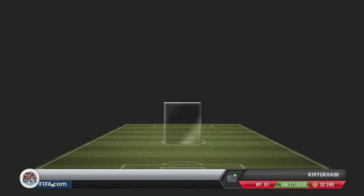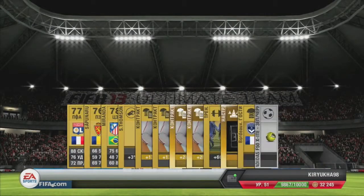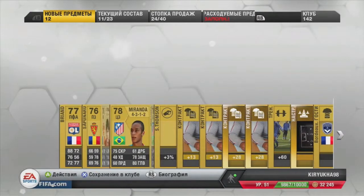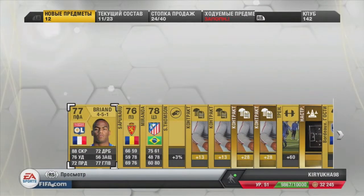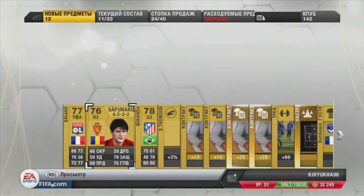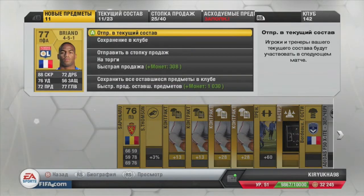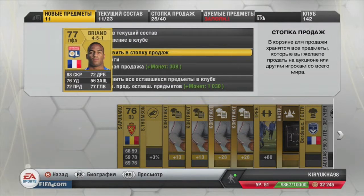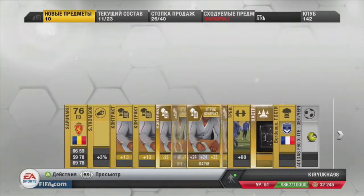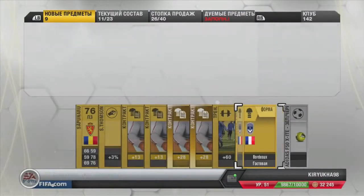In my next pack I had Miranda. Hello to all Real Madrid fans — do you want a Miranda? I also had a Bryant. Here is a guy — 88 pace. All 85 and above pace are shiny, so how can that guy not be shiny? I don't get you, EA. I just don't get your logic.